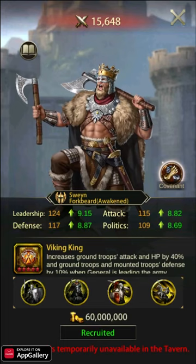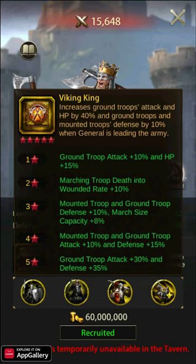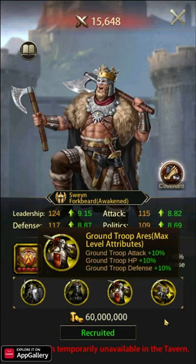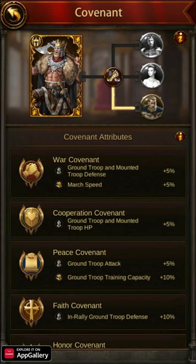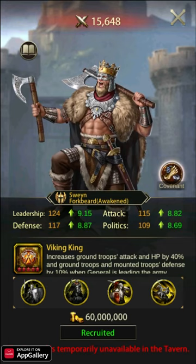Number four: Swain Forkbeard is one of the newest additions to the ground generals in the game. Swain's skill Viking King increases ground attack and HP by 40% and ground defense by 10%, and this skill is active both offensively and defensively. Swain Forkbeard has very high attack, almost reaching the level of the top two generals, however he isn't quite at the same level when it comes to defense and HP. These stats are all still very high — they just aren't high enough for the top spots. Aurelion overall has a smidgen more stats than Swain Forkbeard, but Swain has the unique versatility of being at full strength both offensively and defensively.